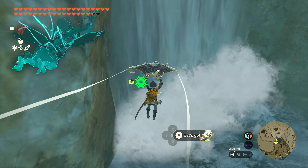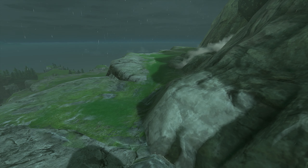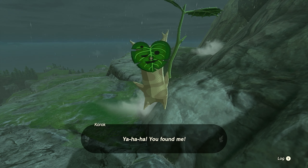Number thirty-five is going to be in the same exact location by that pond, except this time we want to head up on top of the waterfall. Once you make it up top, you're going to find a giant boulder sitting on the ground. Pick it up — right over here on the edge is going to be a spot where you can place the boulder. Be careful to get this on your first try, because if you miss it may roll down the mountain. But once you get it in there, you'll get seed number thirty-five.